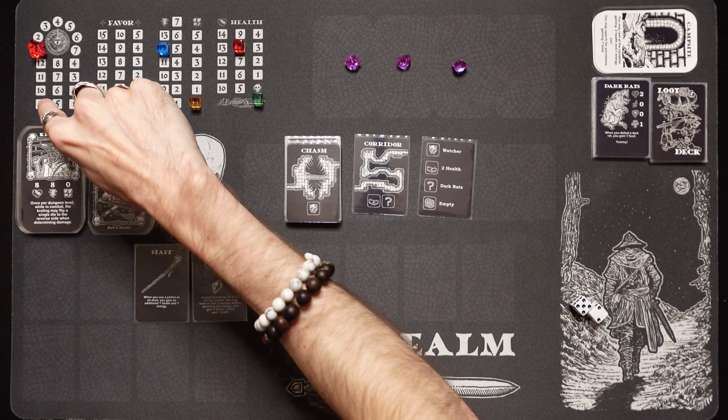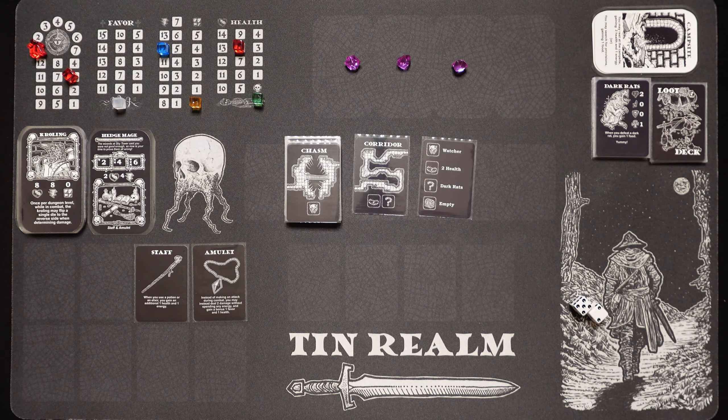They've got 3 health on level 1, no extra strength, no extra armor, and they provide 1 favor. When you defeat a dark rat, you gain 1 food. We're going to attack. If we spend 1 energy we do 2 damage, 2 energy does 4, and 3 energy does 6. I'm going to spend 1 energy and add 2 to our roll. 4 minus 3 is 1, plus 2 is 3 damage — we took down the dark rat. We get that 1 favor and we get a food.